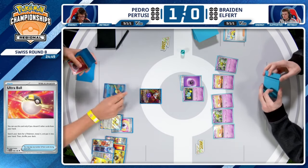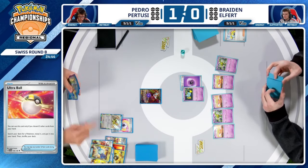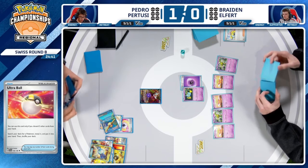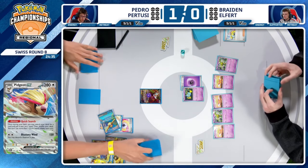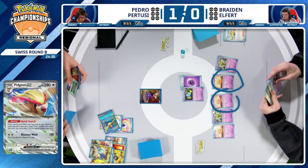The only thing he's missing is the energy card to attack — and now he even has that. So off this Quick Search and Forest Seal Stone, he'll have plenty of options to set up his board. He's already got an attack lined up. That Heat Tackle will take down one of these poor Flittles.